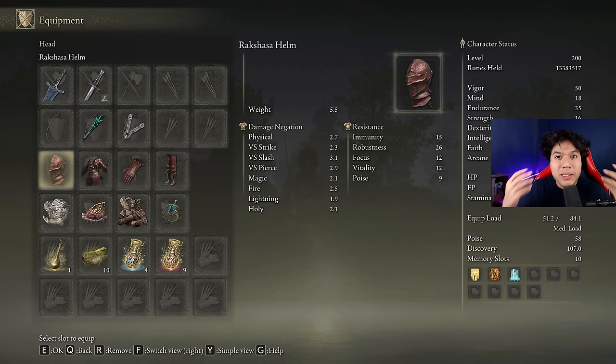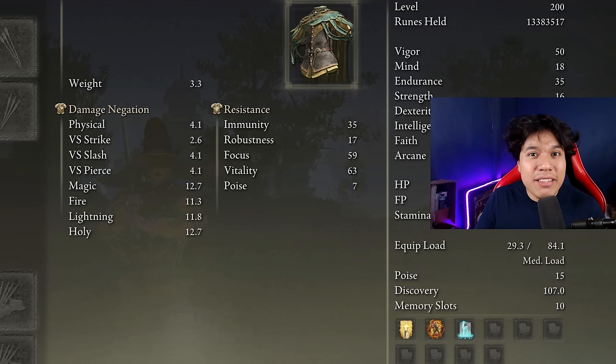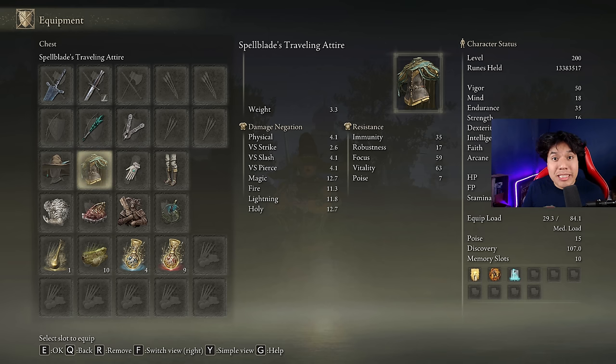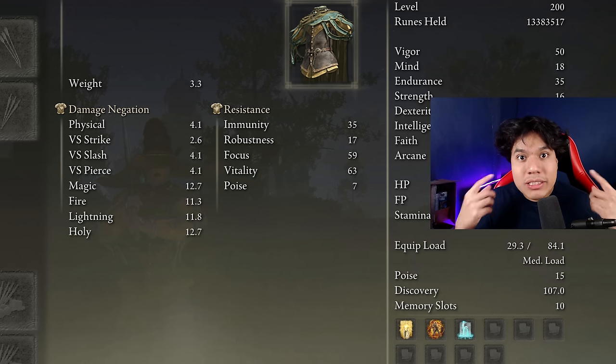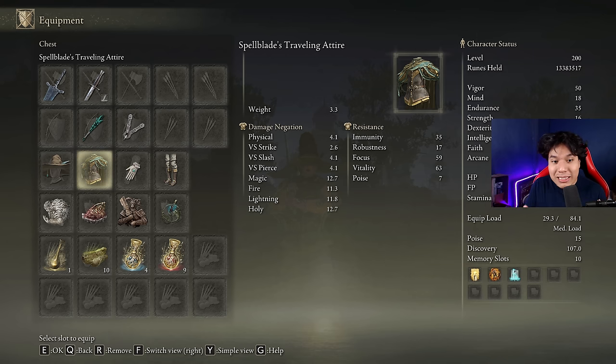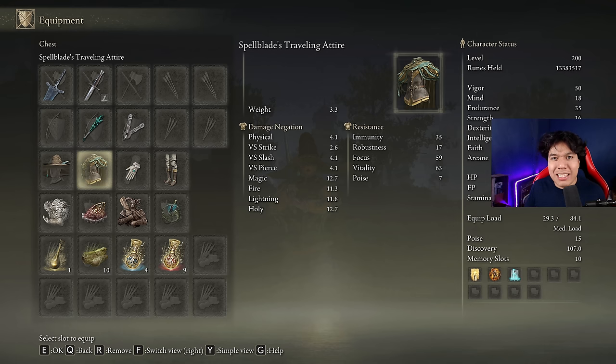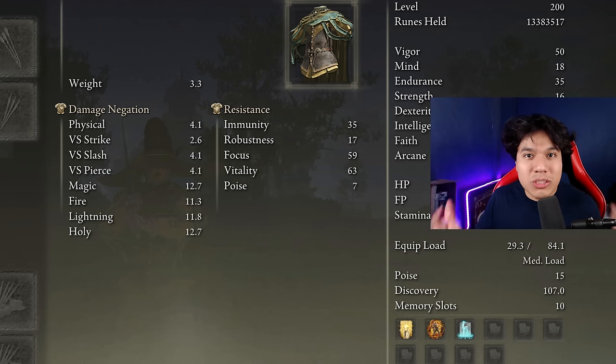For the armor set, our best option is going to be the Rakshasa's armor set, because it will increase our damage by a total of 8% if we wear the entire set. I am not going to use the Spellblade set this time. There is a big difference between one and another: while the Rakshasa's armor set increases your overall damage by 8%, the Spellblade set will also increase your damage by 8% but only for skills related to magic, which means regular attacks are not going to be boosted by the Spellblade set. That's why it is better to use the Rakshasa's armor set, but feel free to use the Spellblade set or any other armor set you enjoy.